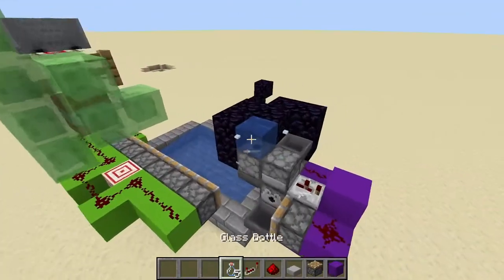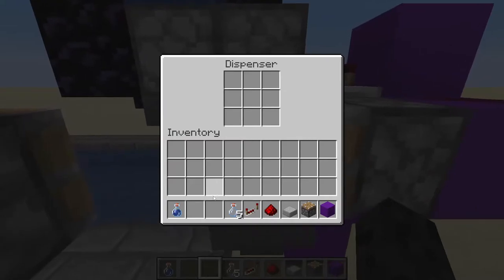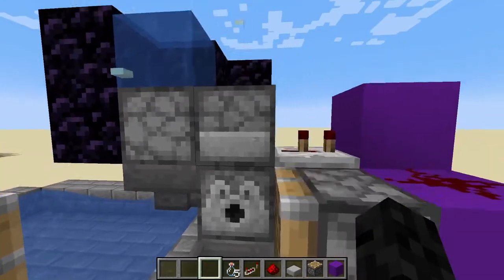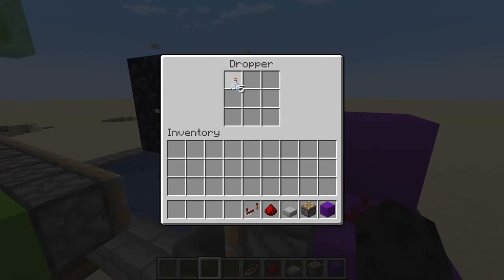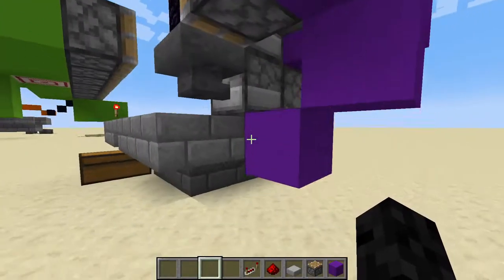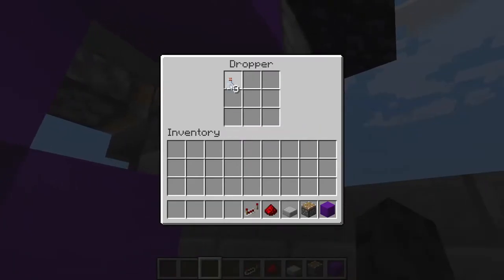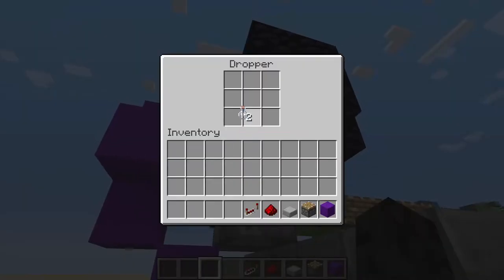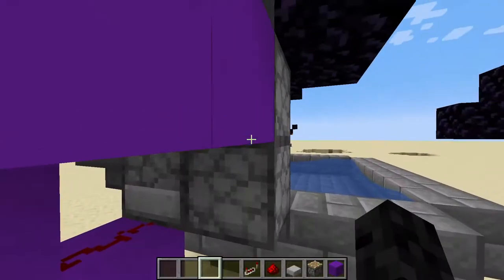Make sure you have your five bottles and put them in this very particular order. Place a water bottle in this dispenser. Then place bottles in the rest of these droppers — this top one, the one right here, one right here, and one right here. Make sure these are all separate and that there's nothing else in these droppers.